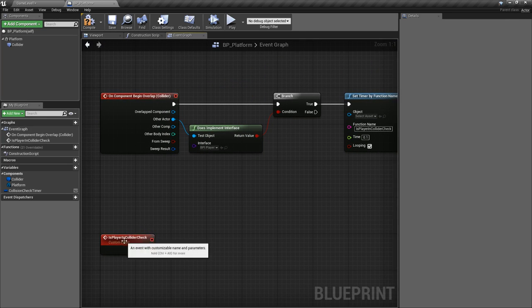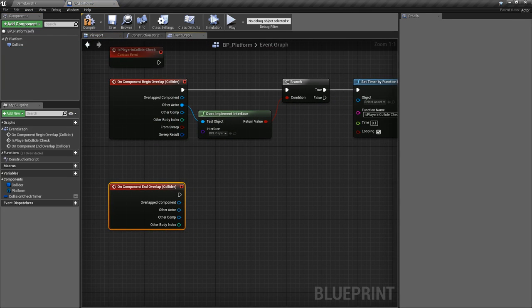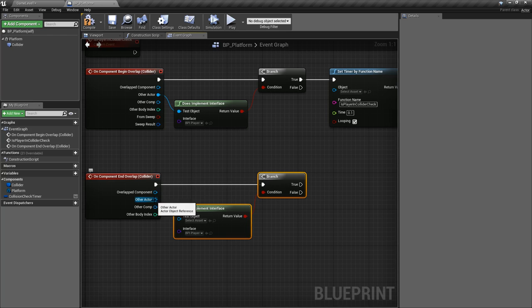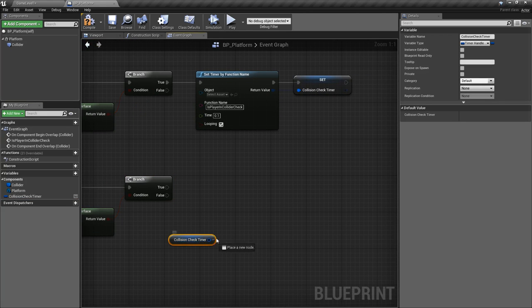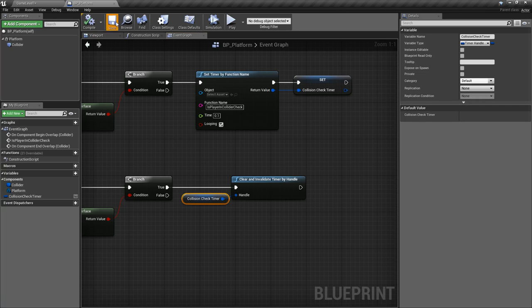We should also stop the timer once they actually leave, so we only check while they're inside. On the end overlap event, we apply the same player interface check and then grab the collision timer and call 'clear and invalidate' — so we're no longer checking for our player because they've left the overlap. We don't have any actual logic yet, but we have the framework in place.